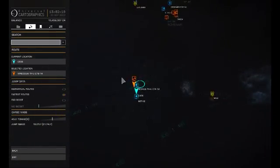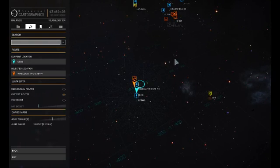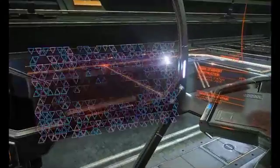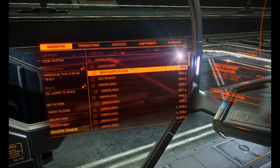When we get to the other end you can see we have three locations and they're all clustered together — that's worth about 6 million credits. That's why we're going there. We are now going to exit and head out.